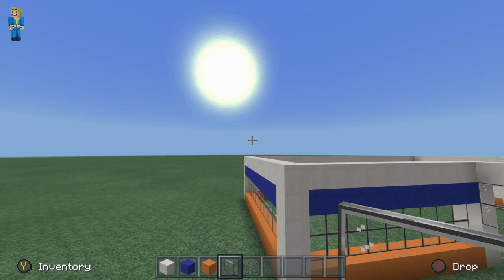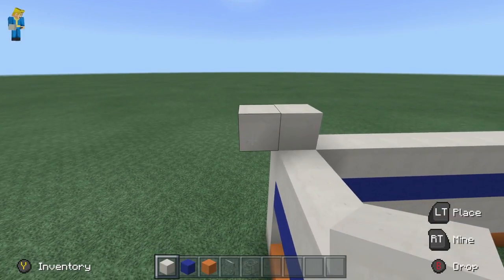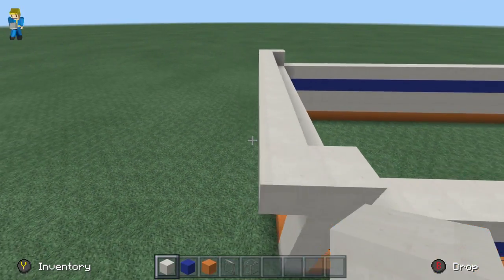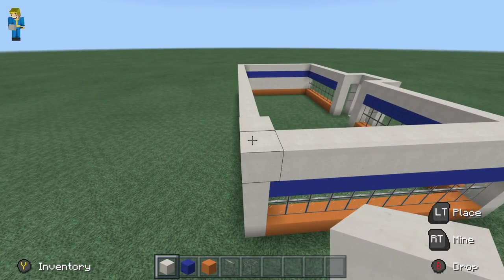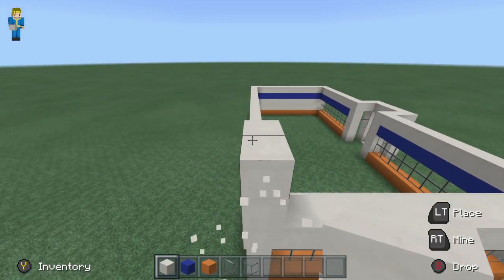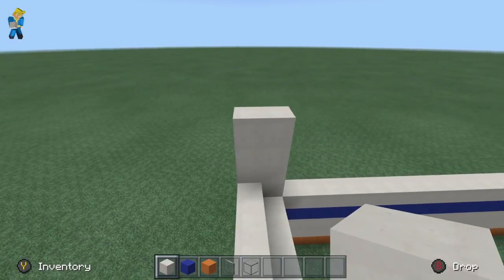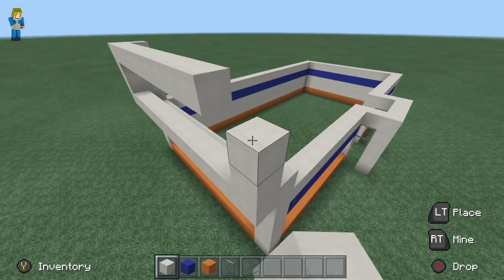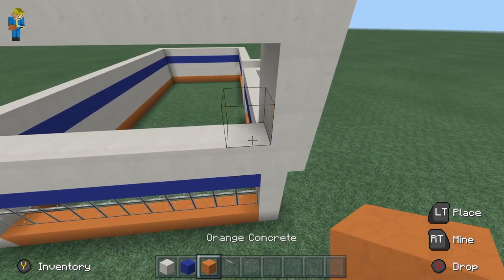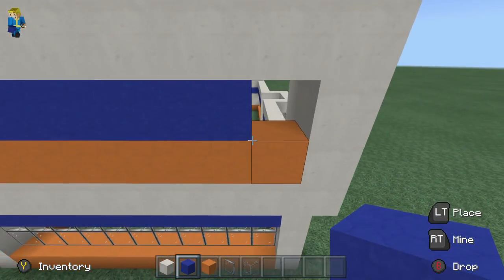Now we're going to work on the next little part which is kind of part of the roof that sticks out a little bit. It's really easy to do. This is going to go up and come out right here, then come all the way down to right here. It's going to be four blocks tall - one, two, three, four. Bring this back and up, same thing over here. Then take your two colors: whatever you used below the windows first, then whatever you used above the windows next.